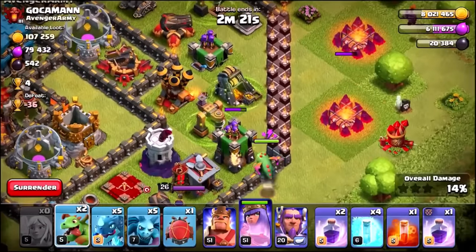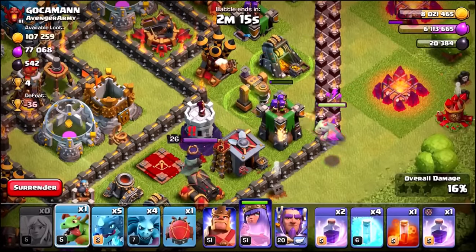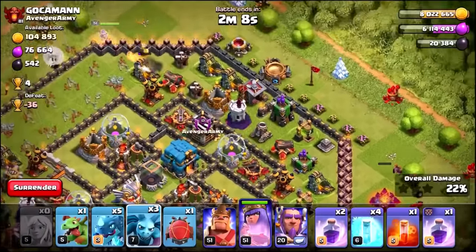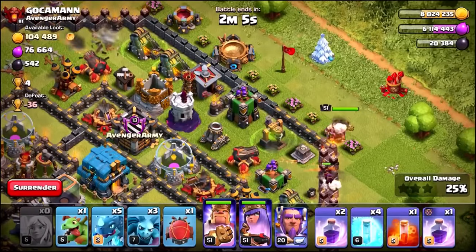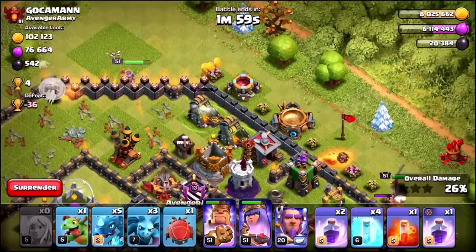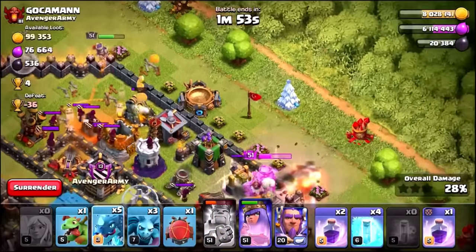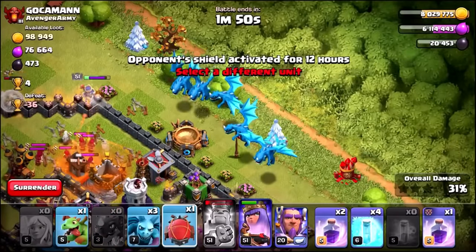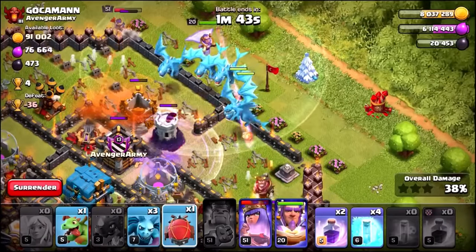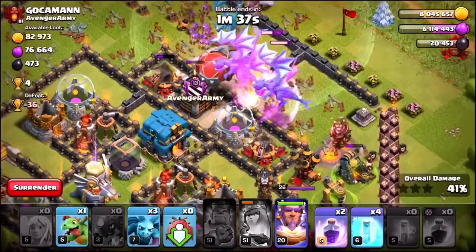We're going to drop down the Archer Queen here — she's going to funnel these buildings and make her way to the right-hand side. I'm going to use a Baby Dragon to make sure the Queen doesn't go down, and drop in a Rage Spell to keep her alive as she drops these defenses. I'm going to use some Minions to clear these buildings, and another Baby Dragon to take out that Archer Tower. Now we've cleared the buildings, we're going to drop in the King on this corner, use his ability, then drop a Poison Spell on the defending Clan Castle. Here come those Electro Dragons, the Grand Warden, and now the Battle Blimp — along with a Rage Spell and the Queen's ability.